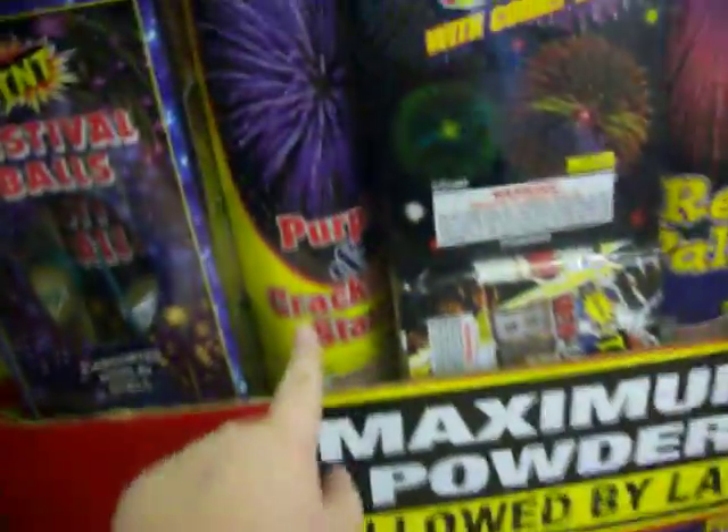Number 300 tube of Dragon Eggs which is Crackles, 100 Shot Sound Missile Battery, Festival Balls, a Red Palm — number 300 tube, that's a lot bigger than you think it is. Artillery Shells with Comet Tail — I like them. Some Red, White and Bling down here, Purple and Crackling Stars — it's going to look pretty.